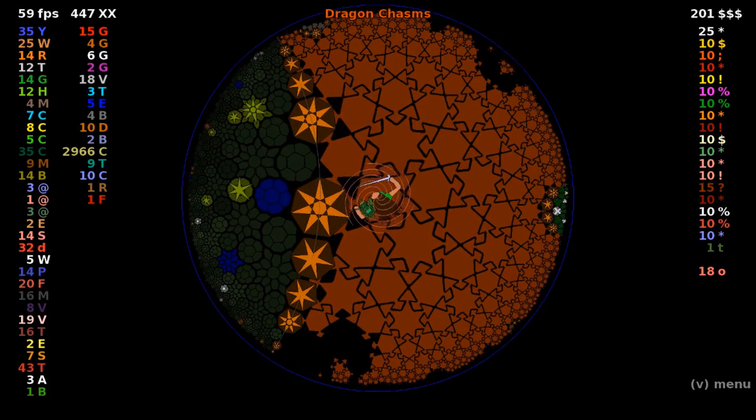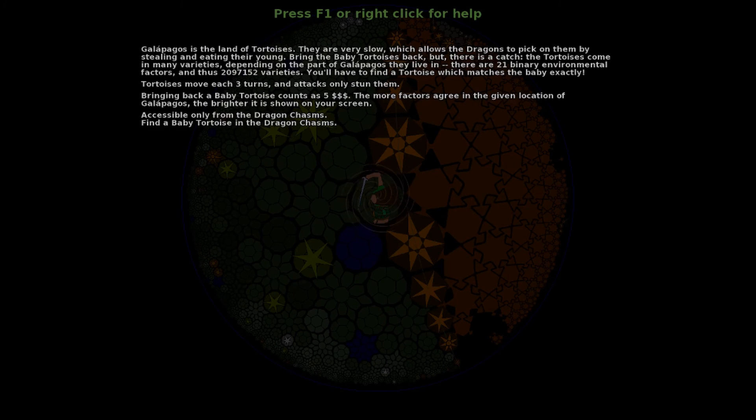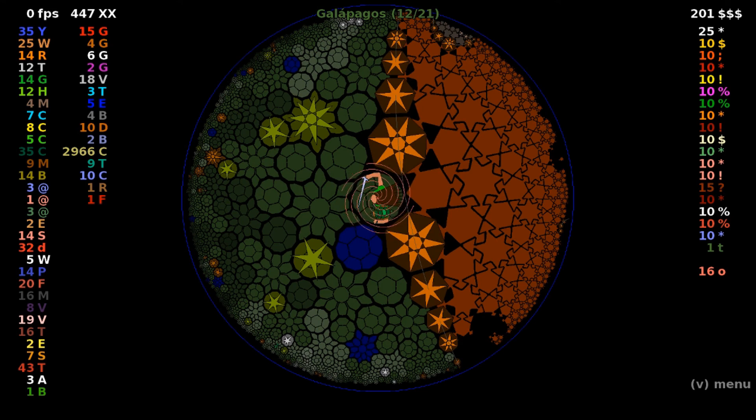There is the Galapagos — that's really interesting. Galapagos is the land of the tortoises. They are very slow, which allows the dragons to pick on them by stealing and eating their young. Bring the baby tortoises back. But there is a catch: the tortoises come in many varieties depending on the part of Galapagos they live in. There are 21 binary environmental factors, and thus 2,097,152 varieties. You'll have to find a tortoise which matches the baby exactly. Tortoises move each three turns, and attacks only stun them. Bringing back a baby tortoise counts as five treasures. The more factors agree in the given location of Galapagos, the brighter it is shown on your screen. Accessible only from the Dragon Chasms — find a baby tortoise in the Dragon Chasms.